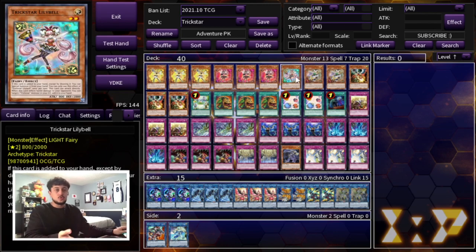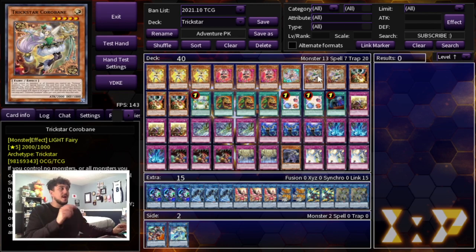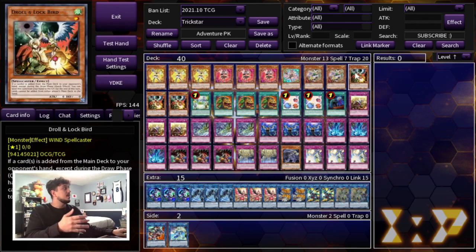One Lily Bell is enough when you search it, and two Corobane is the right number — playing it at three leads to drawing multiples which isn't great in every situation. Then we're playing triple Jellen and Lockbird. That's the only real hand trap we're running, because the Jellen and Lockbird reincarnation combo is still a win condition in this deck, and just being a win condition is enough — especially with Scapegoat now at two.